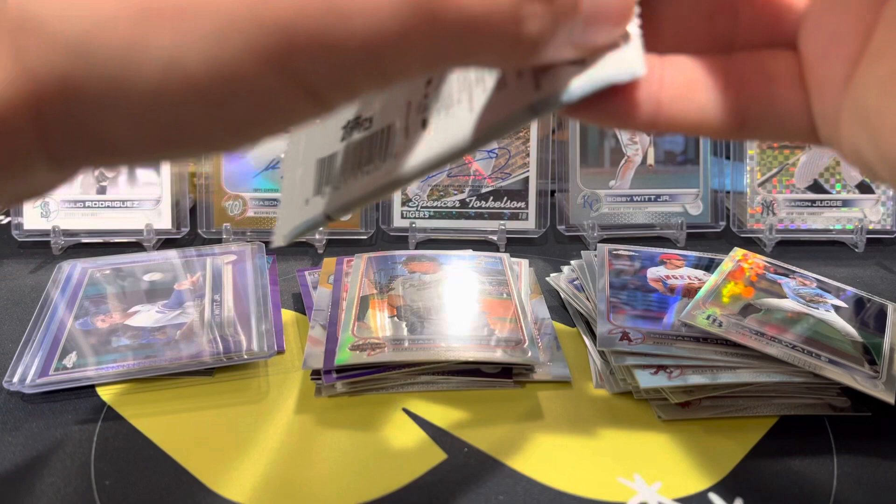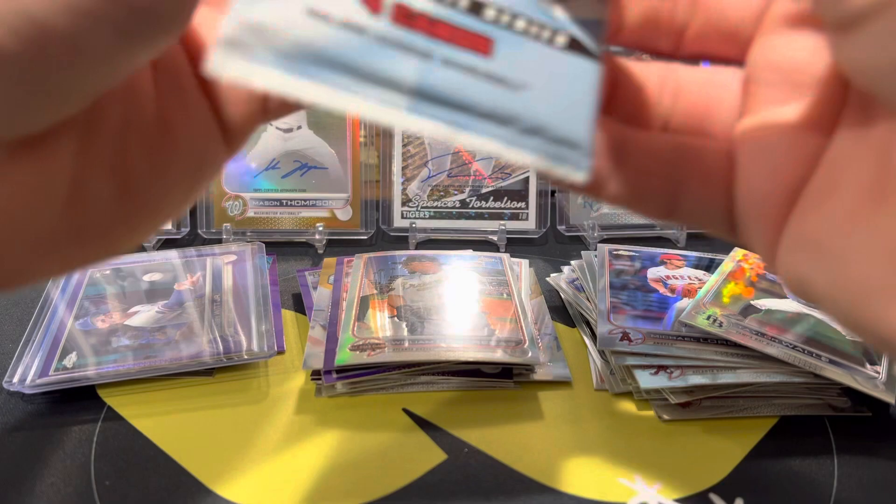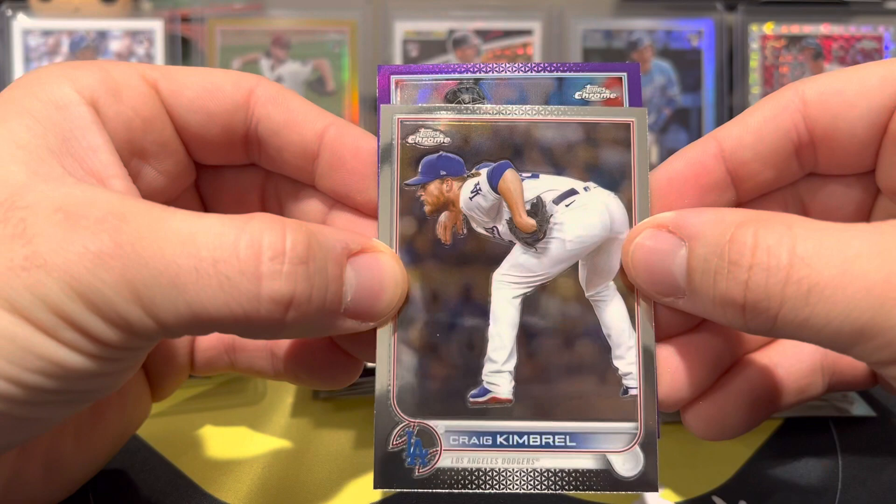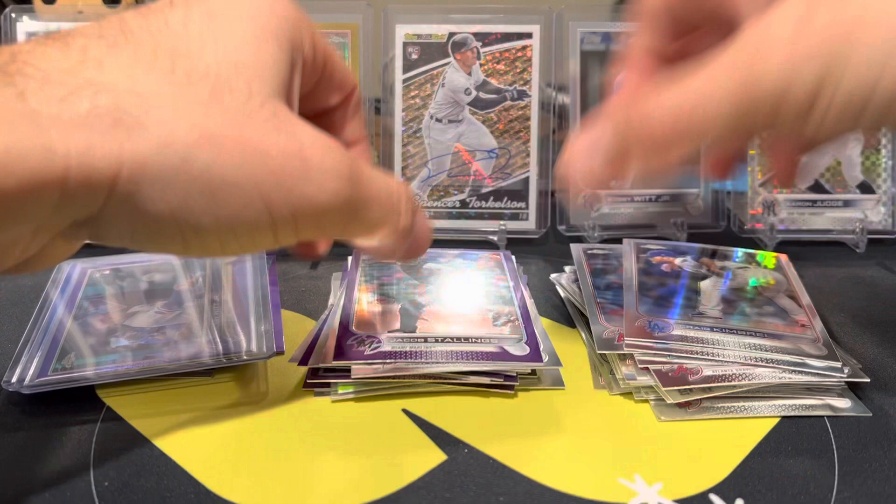Last pack magic right here — this could be all base and I would be happy. Let's see how we can end this. We have Dunand, Elder, Kimbrel, and then not a rookie — we got a Jacob Stallings.